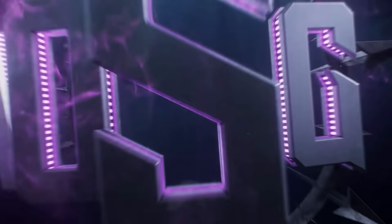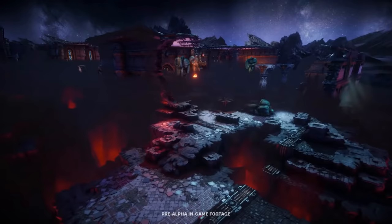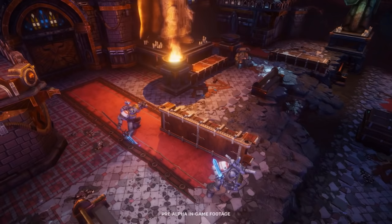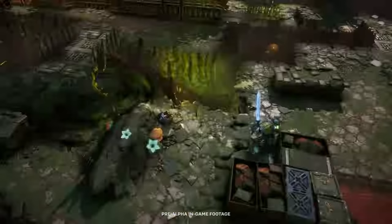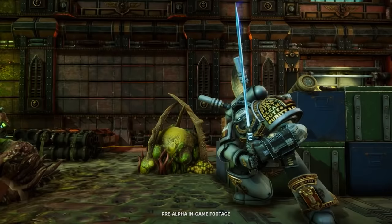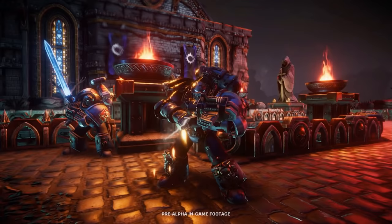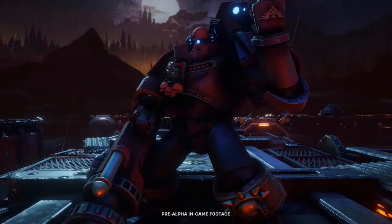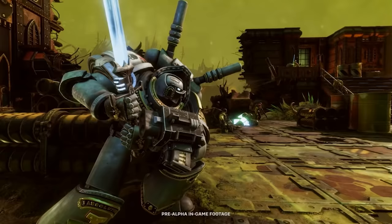Kicking things off for this month is Warhammer 40k Chaos Gate Demon Hunters. It is a turn-based tactical RPG that basically looks like a 40k spin on XCOM games. You'll construct a team with members having different strengths and plan out a strategy, deciding where to best spend your efforts, fending off the bloom spread. Since you can't be everywhere, you're going to have to pick and choose where to go, then load into a map and take on the various enemies of the Death Guard in turn-based combat with action points, attack orders, and the whole bit.